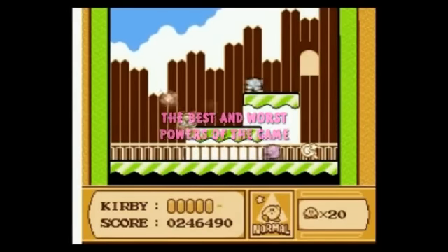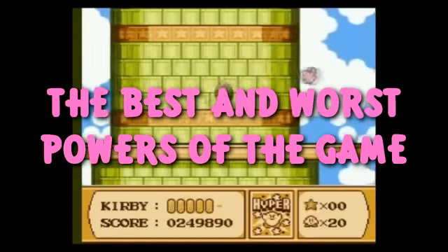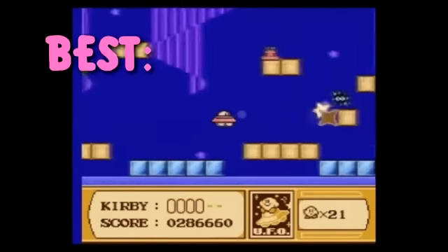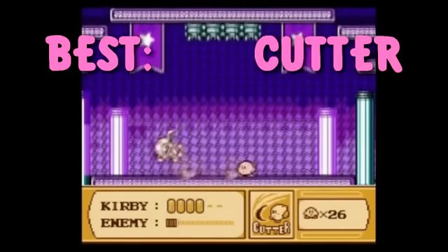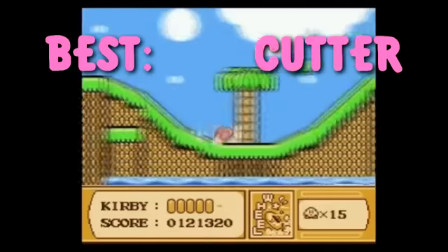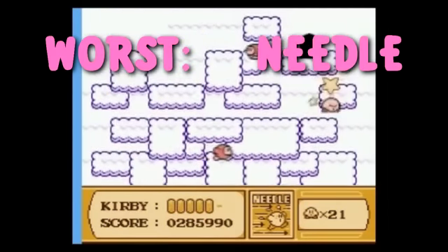And now for a segment I like to call the Best and Worst Powers of the Game. I didn't do this in the last episode because there weren't really any powers in that one. This is going to be mostly a matter of personal preference, but Best refers to Most Useful or Fun, and Worst refers to Most Underpowered or Useless. For the Best Weapon, the obvious answer is UFO, but that's sort of cheating because it's designed to be overpowered and rare. I think I'm going to go with Cutter — it's got good range and speed, keeping you far away from danger. As for the worst power-up, Sleep would be cheating, so I'm going to go with Needle. The range is just so uselessly short, and it doesn't even attack enemies that are below it.